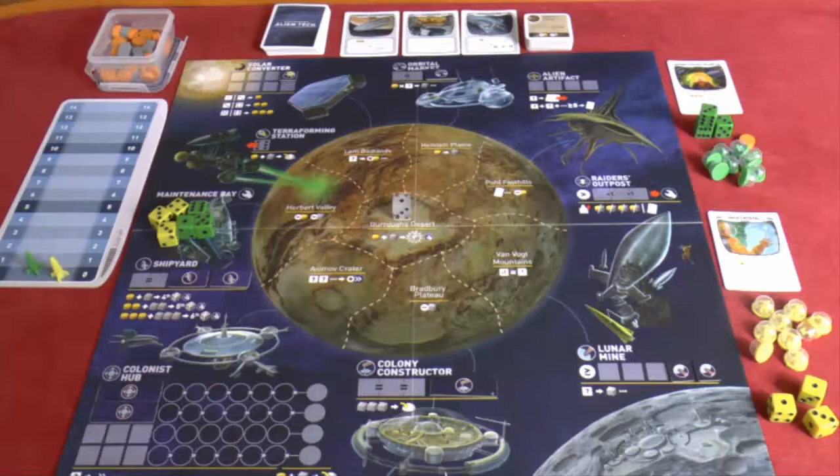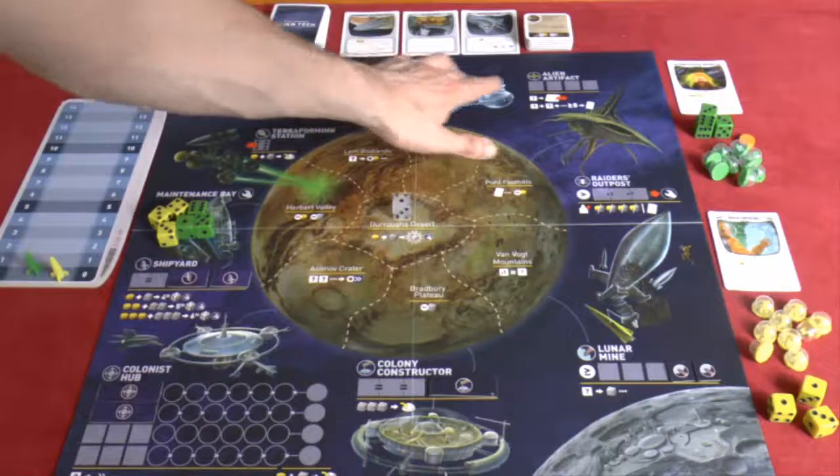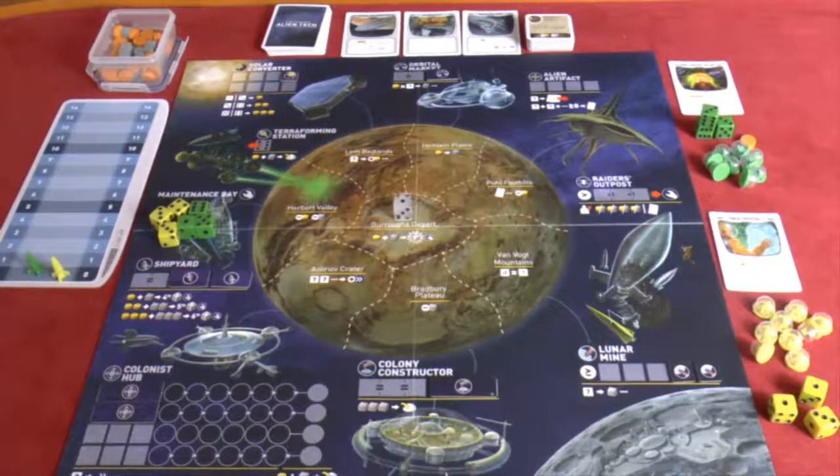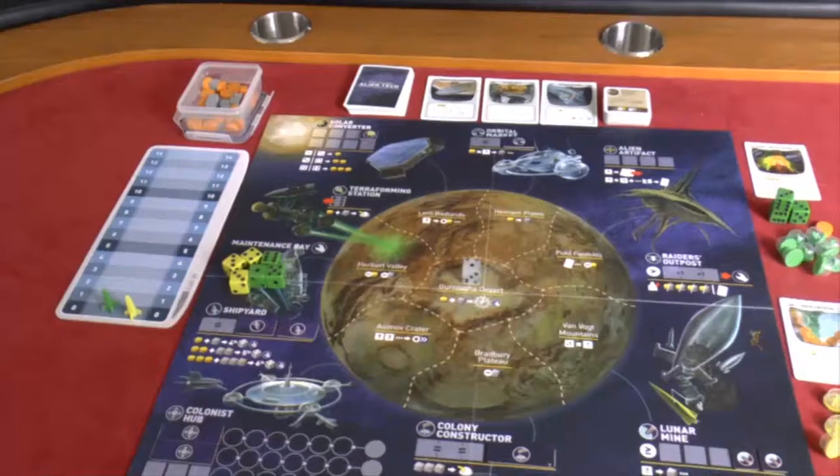First, a brief overview of how this game runs. It's a worker placement game, but instead of placing workers you have dice representing your ships. It's not just a case of sticking a die on the board and doing the action - you roll the dice, and depending on what you roll gives you the options of where you can place your ships. Each area around the board edge is a place you can dock your ships for special abilities, with restrictions based on the numbers you've rolled.